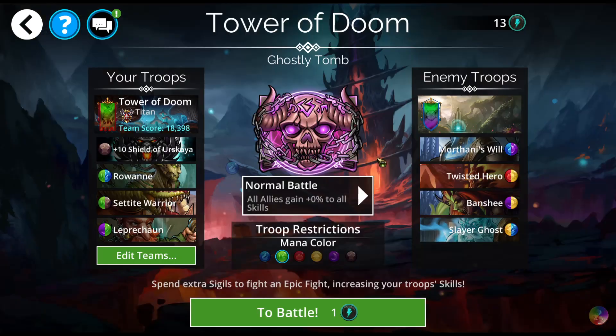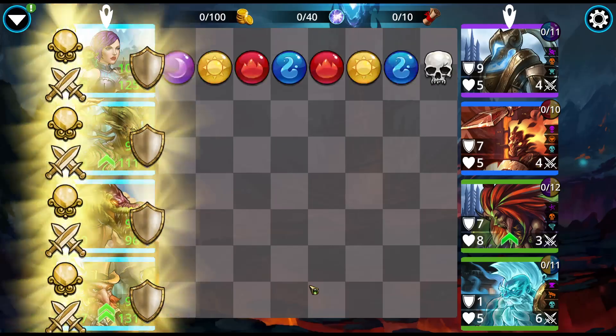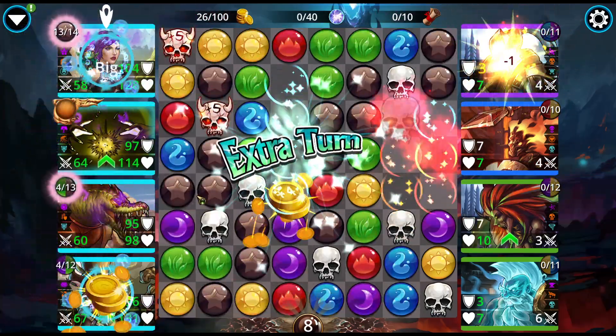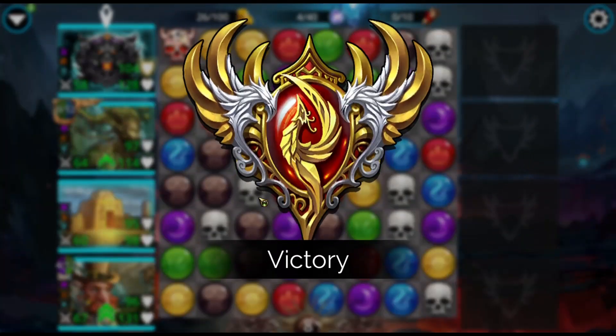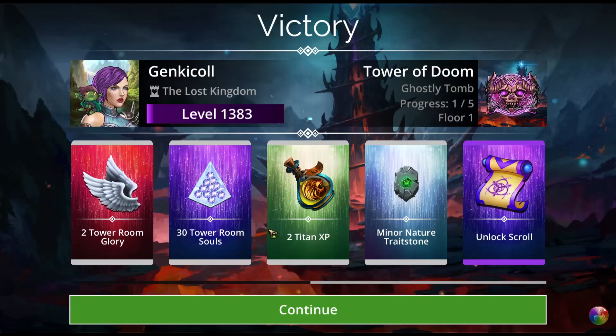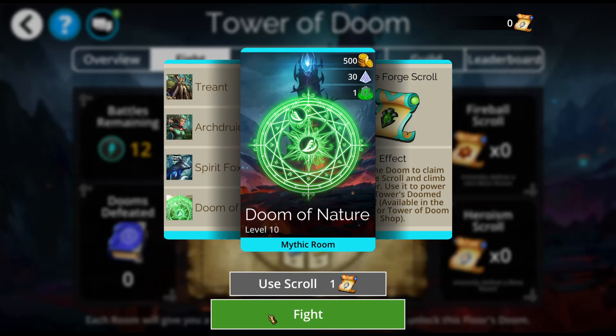These early levels, because of my level, we're just going to blow through. My guild has already mapped out the first 15 floors — that's part of what we've been doing in the background. So I know that I can head straight for the Doom here.